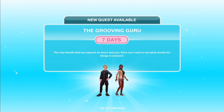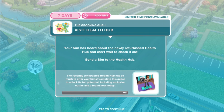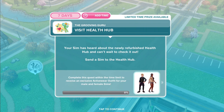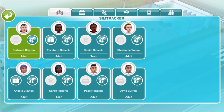The new quest is the Grooving Guru. You have seven days to complete it. If you complete it within the seven days, you receive active wear — an exclusive active wear outfit for your male and female Sims. If you don't complete it within seven days, you will still unlock the Health Hub building with other outfits and a brand new hobby. The hobby will probably have different things to unlock of its own. So the first task: your Sim has heard about the newly refurbished Health Hub and can't wait to check it out. Send a Sim to the Health Hub — just tap inside and call your Sim over.